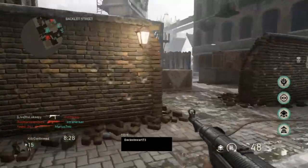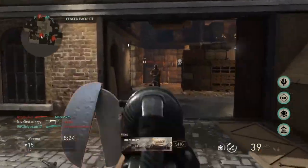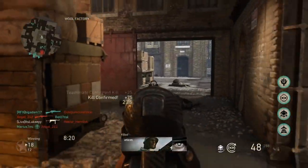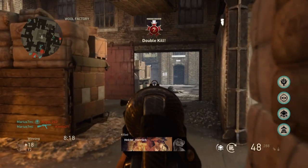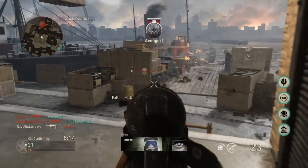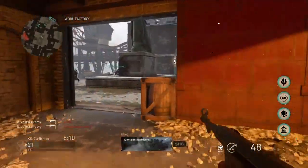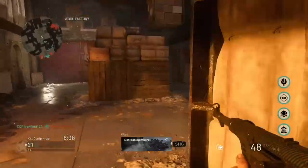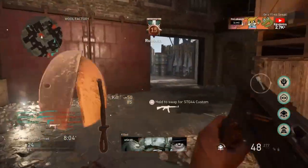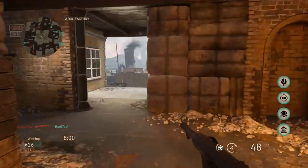I'm going to start off with the division I'm using, which is going to be Airborne. I use Airborne on a lot of my SMG classes just because it allows me to be faster. It's just a perfect match with an SMG — it was made for the SMG, so it's what I use. You can go ahead and use something like Infantry, which is also very good with SMGs, but you've kind of got to get used to the strafe, like the stock with the SMG — it can be a bit weird. But I'm going to be using Airborne in this class.